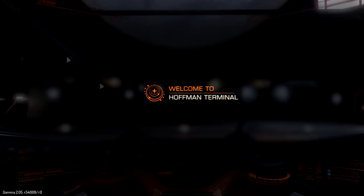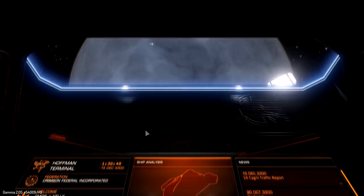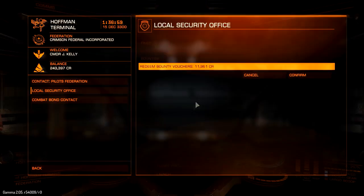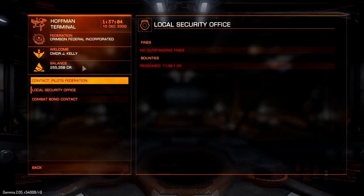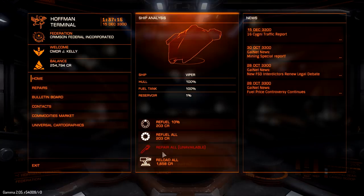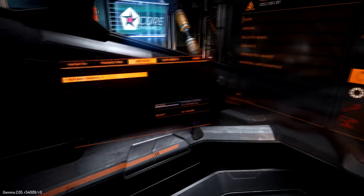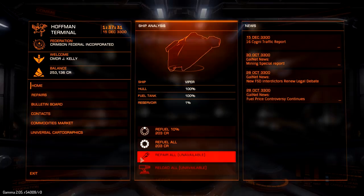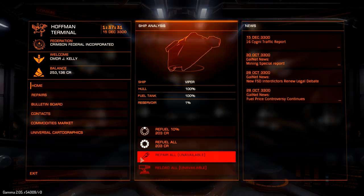Nice, easy process. Come into your service screen, go to contacts, then local security office, and redeem your bounty vouchers. Confirm it and you're paid — my balance went up almost $12,000. If you had a bounty on yourself, you'd pay it under the Pilots' Federation. While you're at the station, don't forget to take care of all the important stuff. I won't refuel because I have a fuel scoop — I built this ship for very long trips without needing to stop. Anyway guys, I hope you found this helpful. If you did, give it a thumbs up, subscribe to the channel, and thanks for watching.